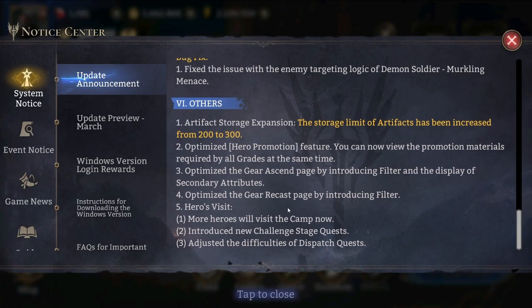More heroes will visit the camp now. There are also new challenge stage quests and adjusted difficulties for dispatch quests. The hero visit is nice, but for me it mostly just means a means to an end — I don't read everything said there since the stories are consistently the same. There's no point paying much attention besides the small extra rewards we get.